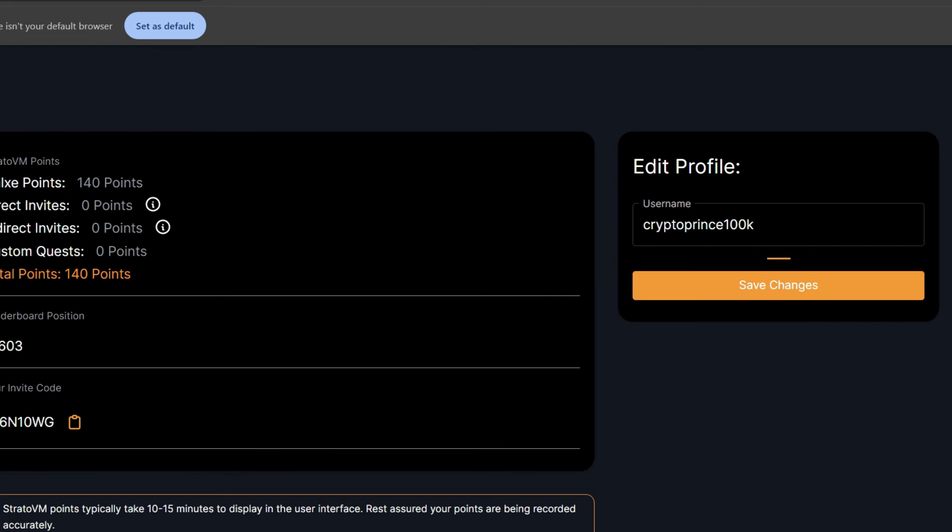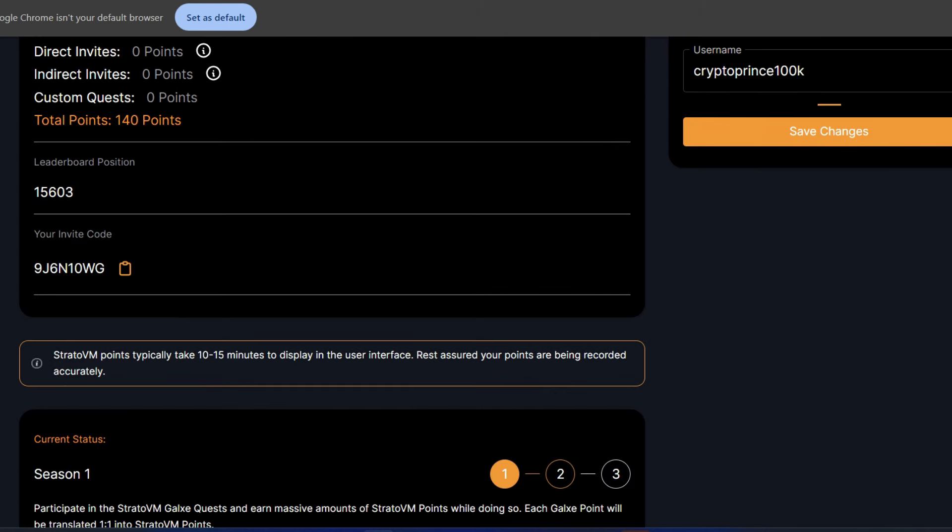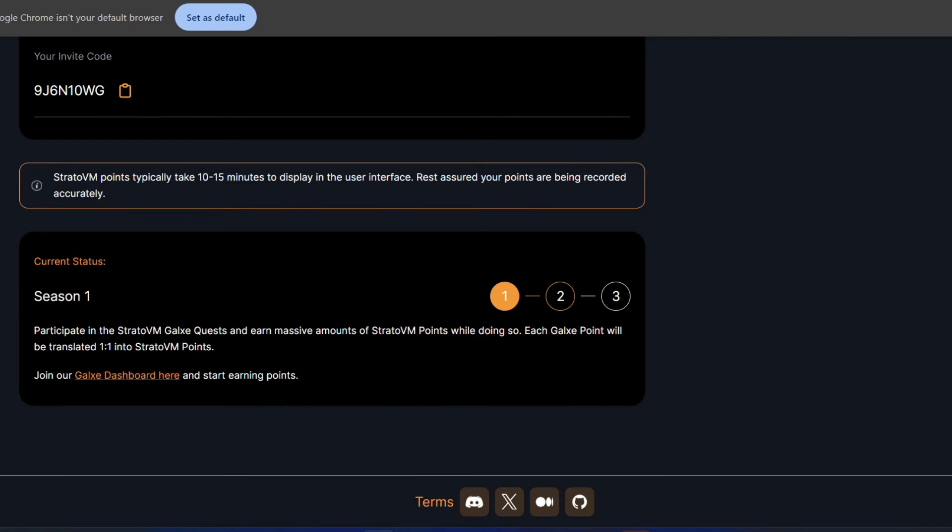You will see your previous points from Galxe. Now you're going to see various kinds of points: direct invites, indirect invites, custom quests, your total points, and your position in the leaderboard. Scrolling down you will see Season One — participate in the StratoVM Galxe quest and earn massive amounts of StratoVM points.